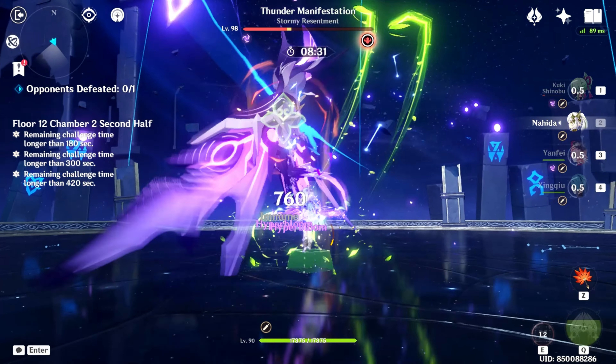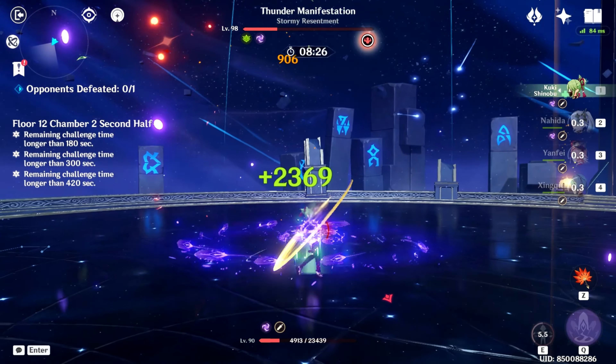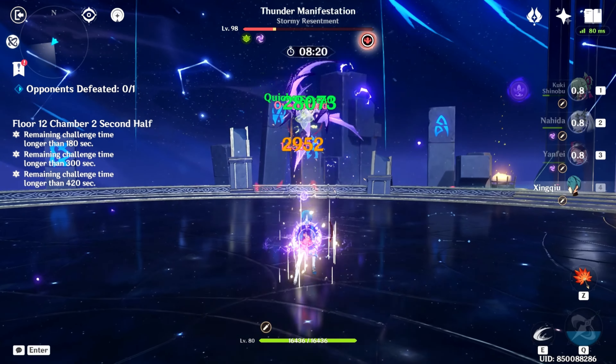The Thundering Manifestation is very agile and is positioned at a very high point, so it is more recommended to use long range characters like Bow or Catalyst users rather than melee ones.